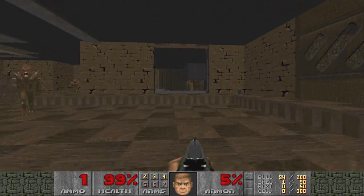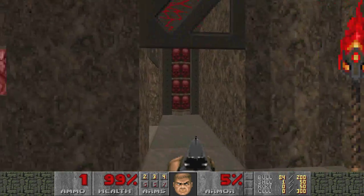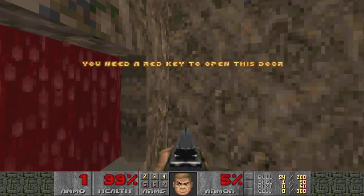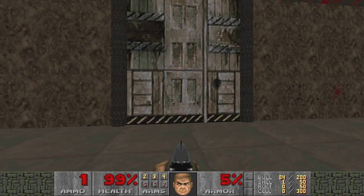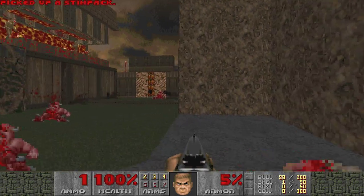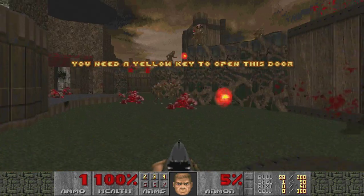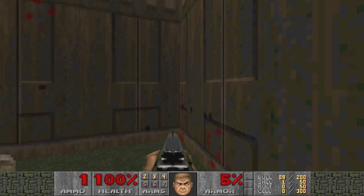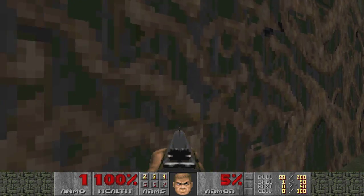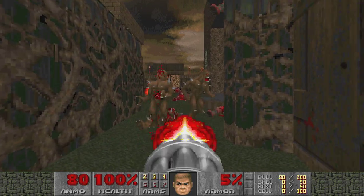Any weapons in here? Ammo? I think I wasted a whole box of ammo over there too, just like I wasted that Stimpak right then. Oh, that's fancy. I just found a secret — there are 6 of them.